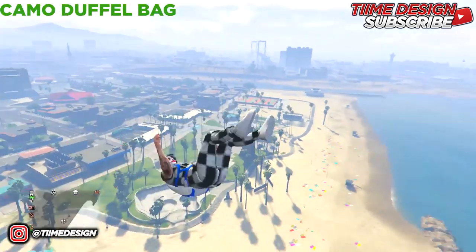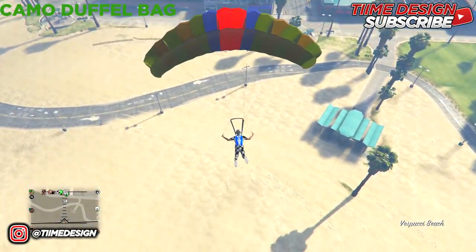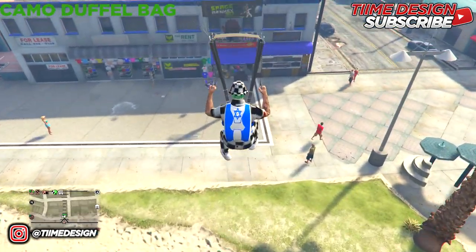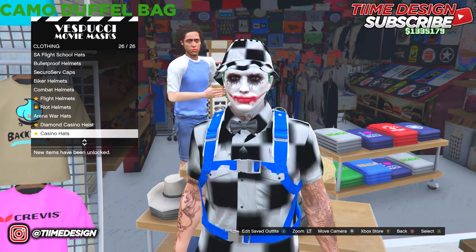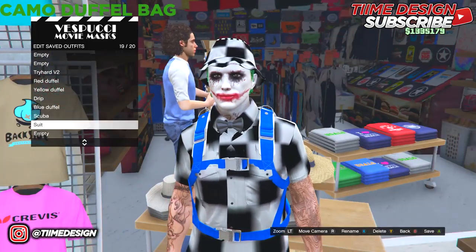Line it up with the mask shop, jump out, and make sure you land on the hats section — not the masks. Spam right d-pad and there you go.